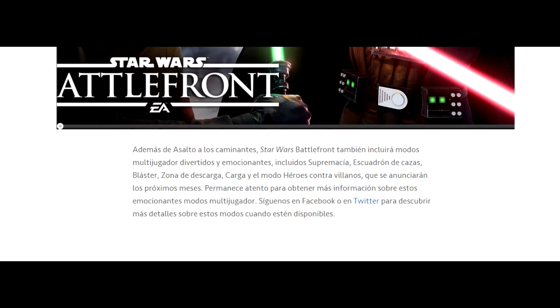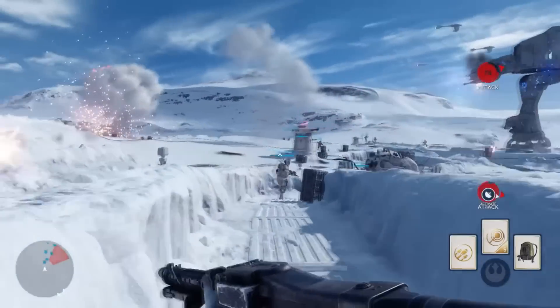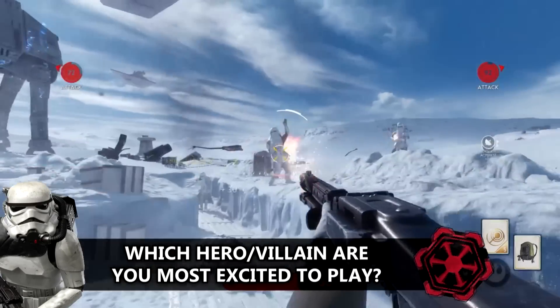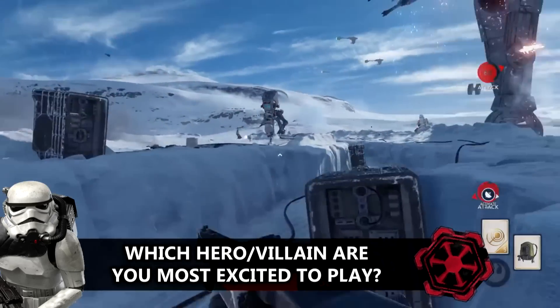This is the original text, and if you translate it you get the following: 'In addition to Walker Assault, Star Wars Battlefront will feature immersive, fun-filled multiplayer modes including Supremacy, Fighter Squadron, Blast, Drop Zone, Cargo, and a Heroes vs. Villains mode that will be announced in the months ahead.' The wording there is pretty weird to be honest, but I've talked to multiple Spanish speakers who say that the translation is correct. So I'm guessing this might be some sort of communication error within EA, where the Spanish community team posted more than what they were supposed to.